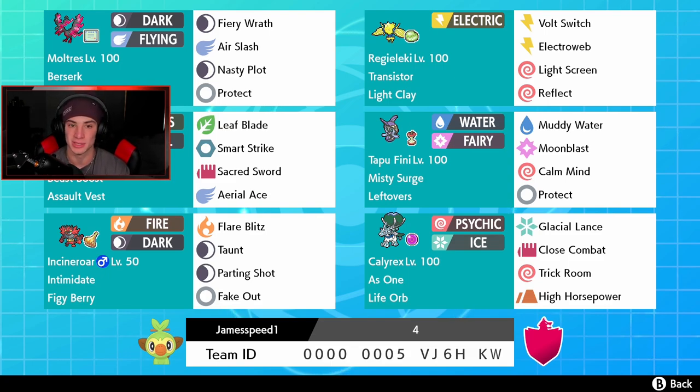Behind my face cam we got Kartana with Assault Vest, Beast Boost ability, Leaf Blade, Smart Strike, Sacred Sword, and Aerial Ace. Next to him is Tapu Fini with Misty Surge, Leftovers, Muddy Water, Moonblast — both STAB moves — Calm Mind to set up, and Protect. Bottom left corner is Incineroar, a great support mon in VGC with Intimidate ability, Figgy Berry, Flare Blitz, Taunt, Parting Shot, and Fake Out. Finally, the only Pokemon I haven't used yet: Calyrex Ice Rider.